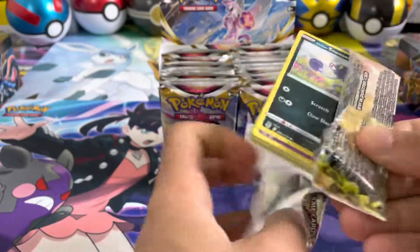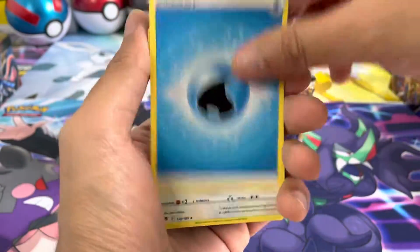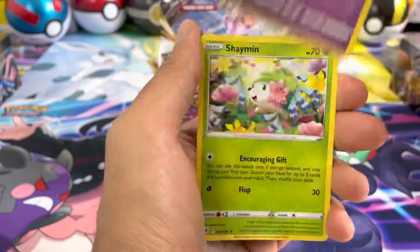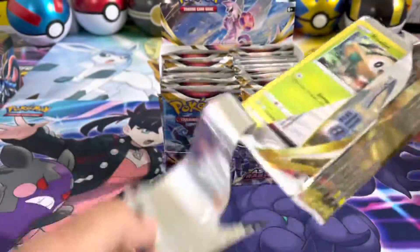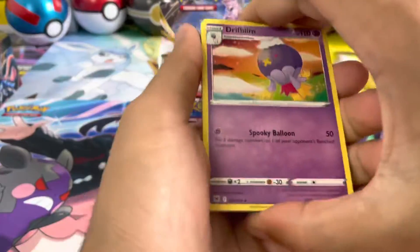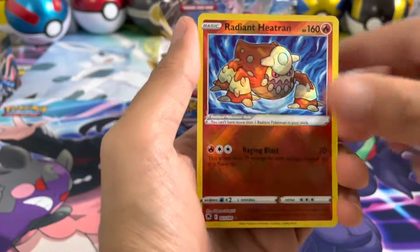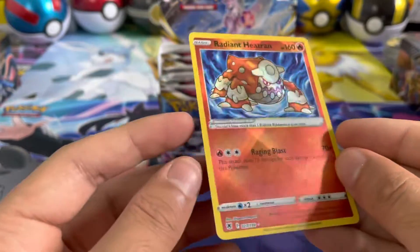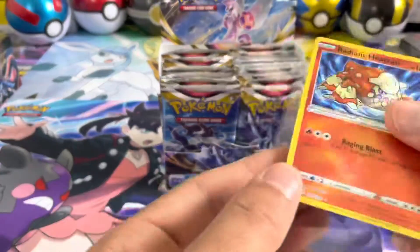I'm super happy to have a Machamp in this set because I absolutely love Machamp as a Pokemon. The alt art is really cool, the V-Max is really cool as well - I actually pulled the V-Max in Japanese and it looks like Machamp is super sin. The standard V-Max card is really cool too. Other chase cards include the Dialga alt art and Palkia alt art. Oh, we'll take that - I forgot about the Radiant Heatran! A new addition to the collection - look how awesome that card is. We've now got Radiant Greninja and Radiant Heatran.